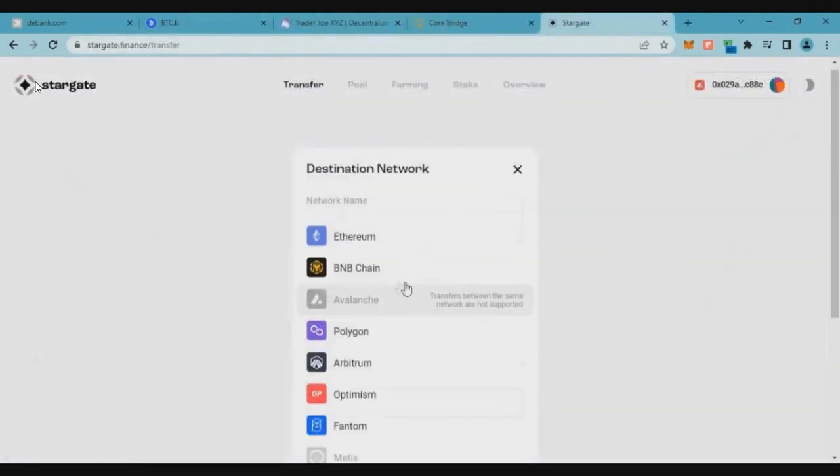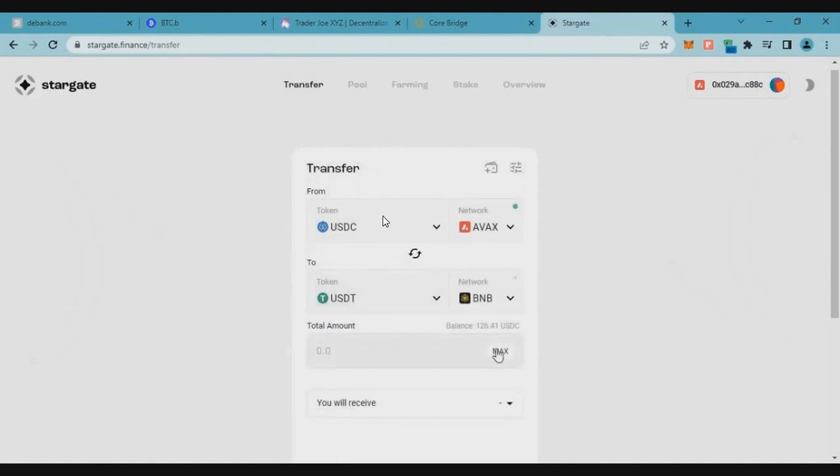Now we've successfully received our USDC tokens and done the second swap. Moving on, let's go to Stargate Finance. Select USDC on Avalanche chain bridging to USDT on Binance Smart Chain. This is our first Stargate Finance cross-bridge — previously we used to swap USDT to USDT, but now we're doing a cross-bridge, converting USDC into USDT on Binance Smart Chain, which is a new activity.